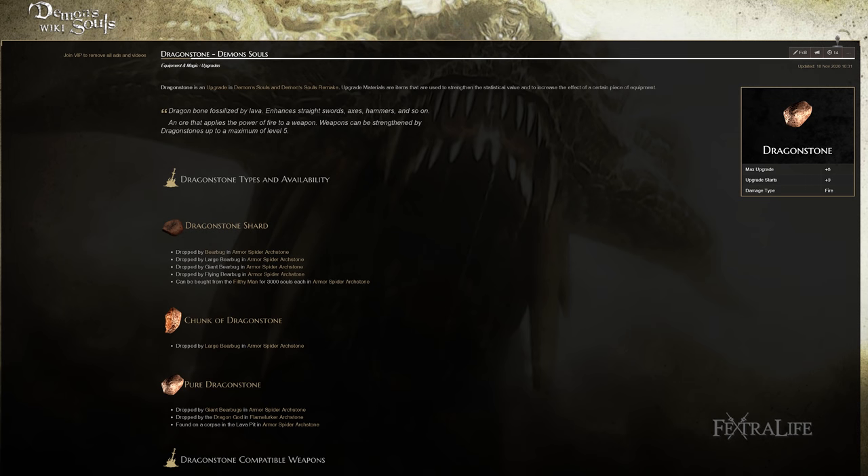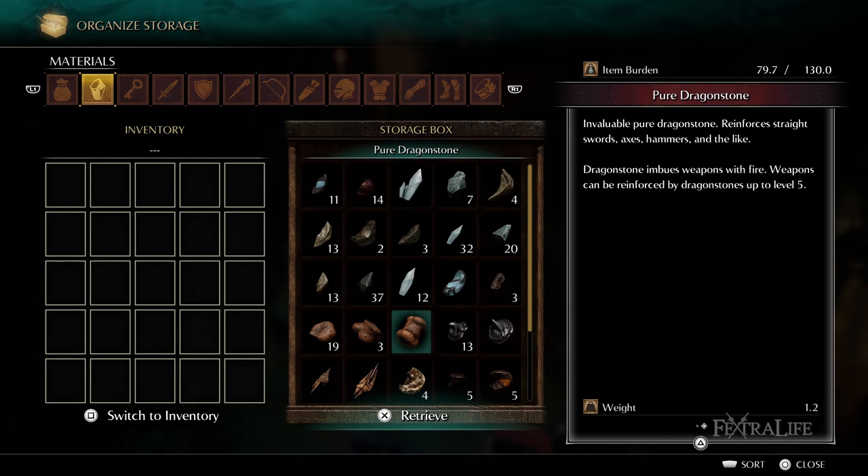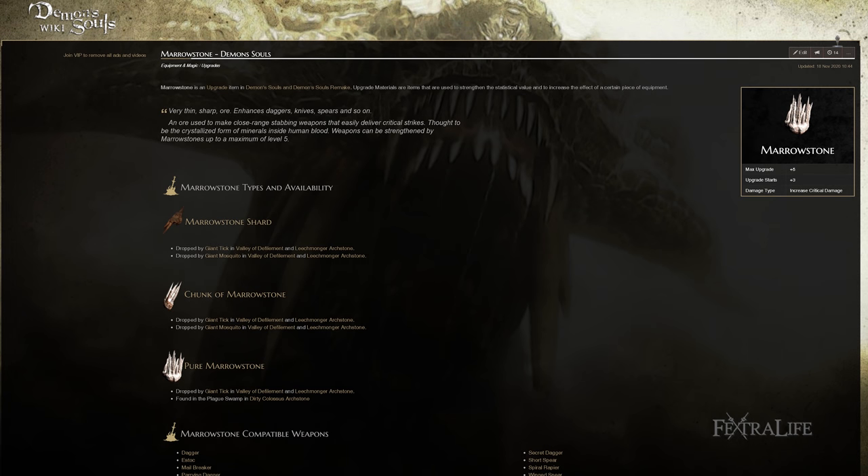Dragon Upgrade: This upgrade path requires a Dragonstone and will add fire damage to your weapon at the expense of any stat bonuses. Dragon Upgrades can be useful for hybrid builds that do not have strong investment into a scaling stat, or for areas where enemies are particularly weak to fire damage. Fatal Upgrade: The Fatal Upgrade path requires Marrow Stone and can only be used on piercing weapons such as the Dagger, Estoc, and Rapier. The Fatal Upgrade adds Dexterity scaling and critical damage to the weapon but reduces its basic attack power and Strength scaling.